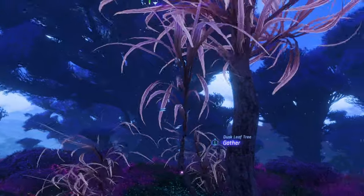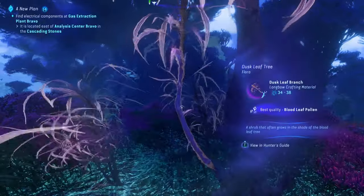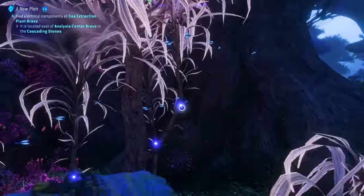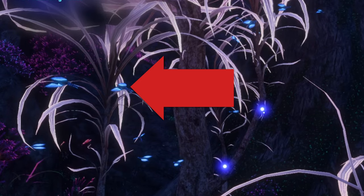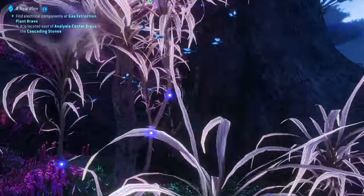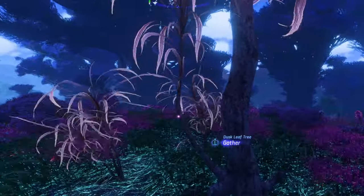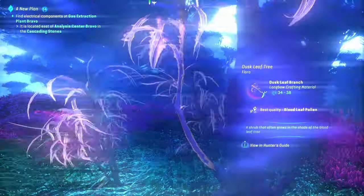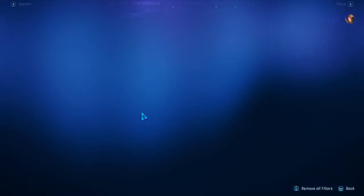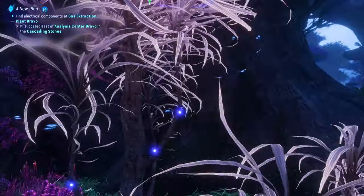The first thing I want to talk about is how you can easily tell if a resource is superior or exquisite without using your Navi sense or having any type of buffs. Superior and exquisite resources all have little butterfly-type bugs that fly around them. If it only has three it is superior; if there are eight it is exquisite. So you can look at a resource up close without scanning it and quickly tell which ones are exquisite and harvest them.